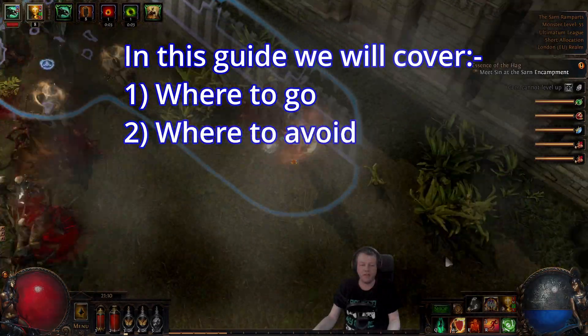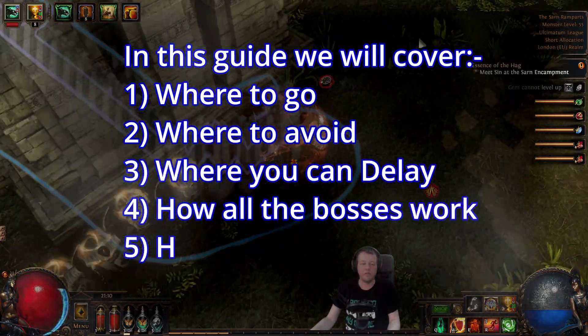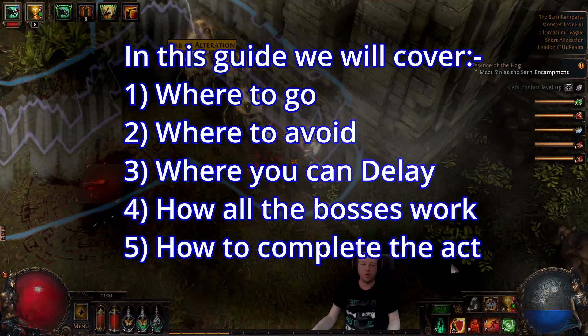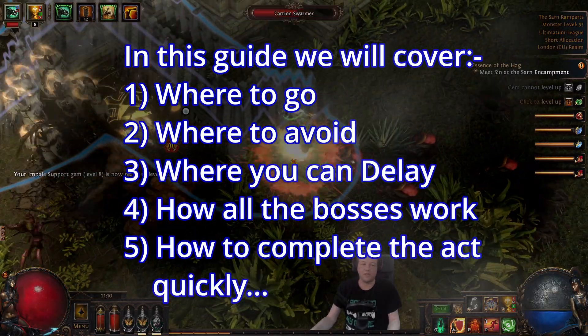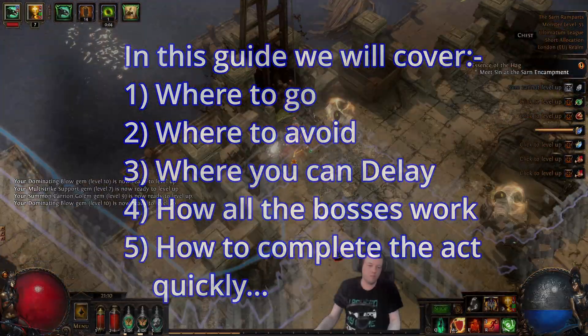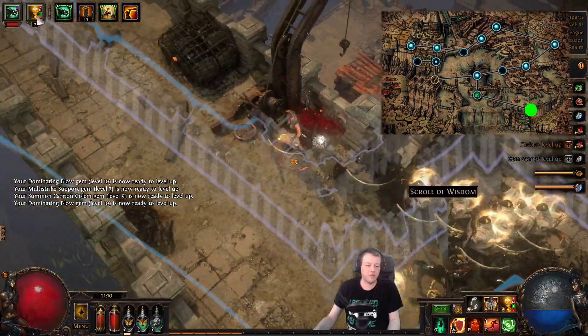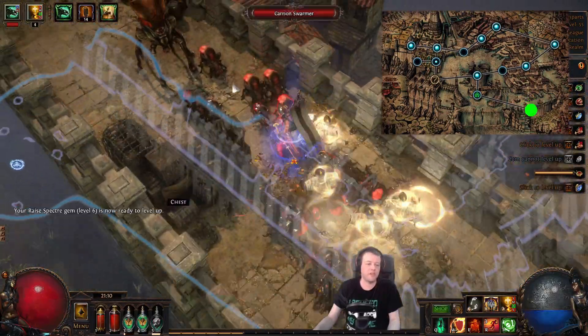We start Act 8 in the Ramparts. In this area we just run all the way across the wall until we find a turn and then we carry on upwards. Just follow this wall around until you find an exit point. I'm going to shoot across the top here.